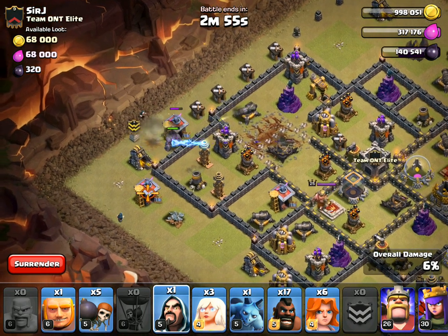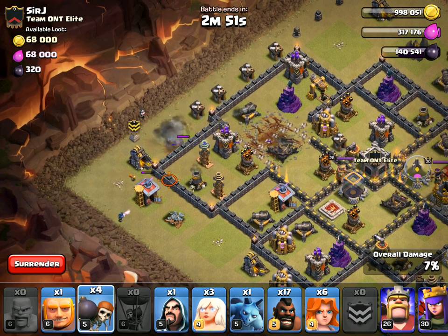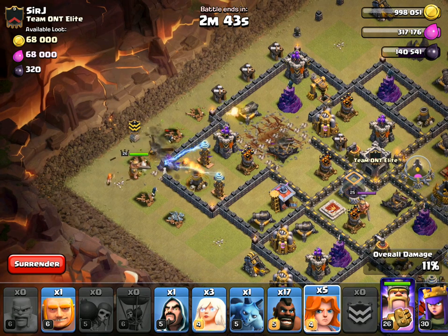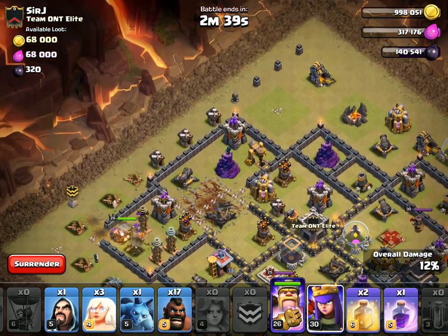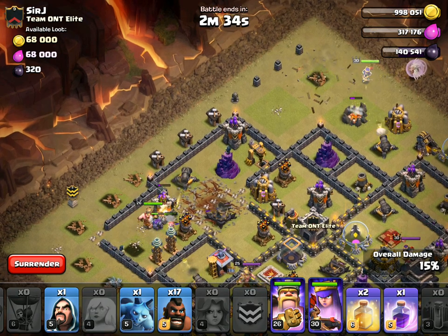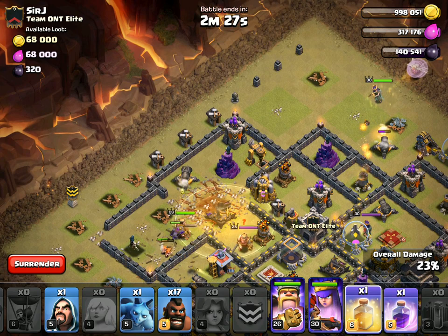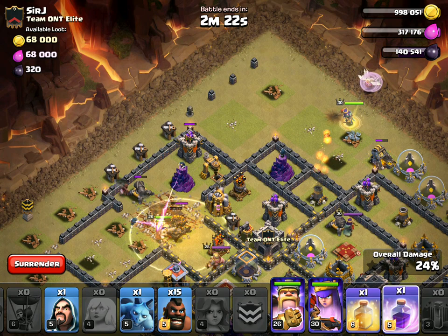Balloon's going to take that tesla out — wait for it. All right, now let's come in with the golem. Dropping a wizard here to get that building taken out. Wall breakers making their way in. King and six valks — let's get this queen started while I can. Queen: one, two, three. Everything looking pretty good — come on lava hound, get out and get on my valks. Hog, hog, hog — everything looking good.